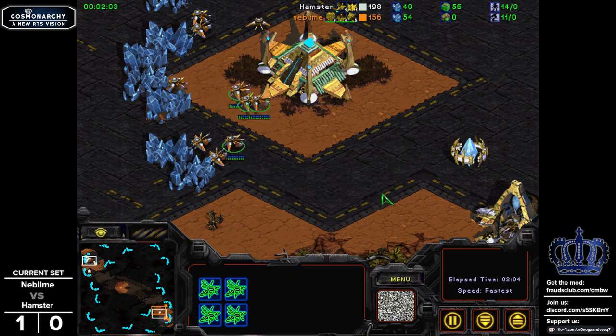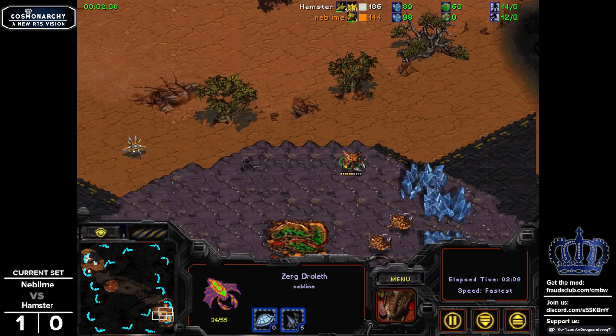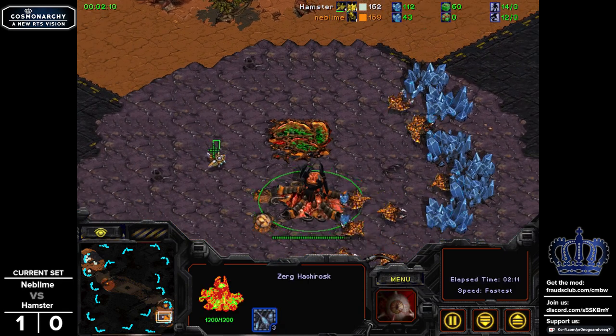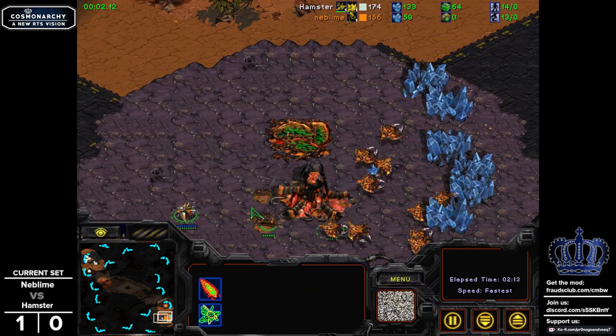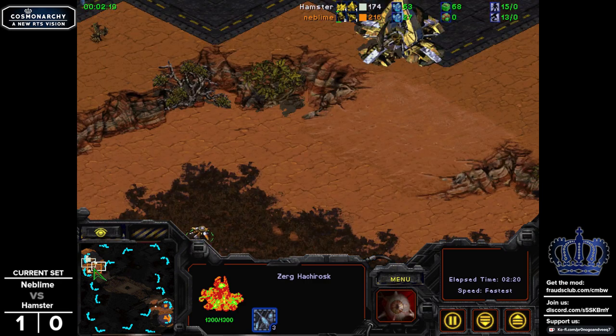I say medium because this is technically high ground — the low ground is all the way in the middle of the map. Don't you know your map-making terminologies? Nonetheless, we do indeed have the Scribe maintaining some visuals, and there's going to be a pair of Quasalisks popping out over here in the natural in a blind.